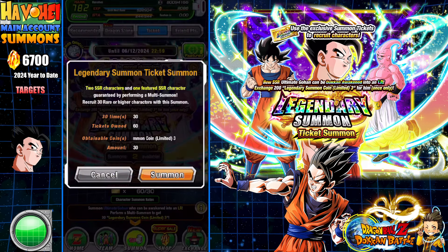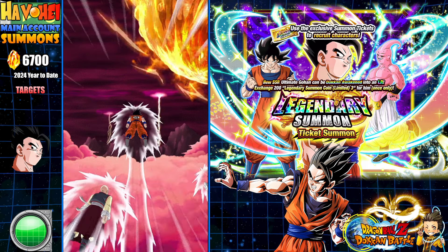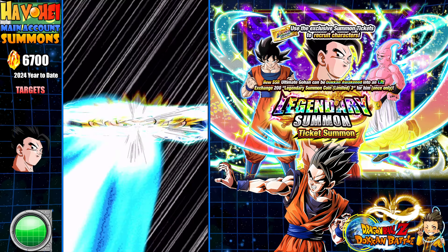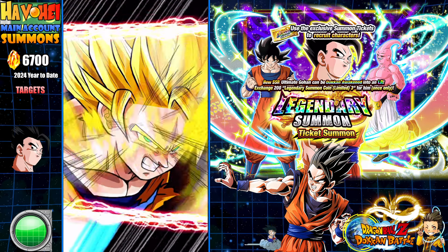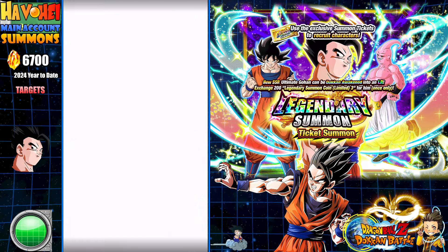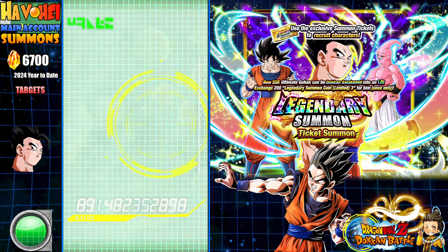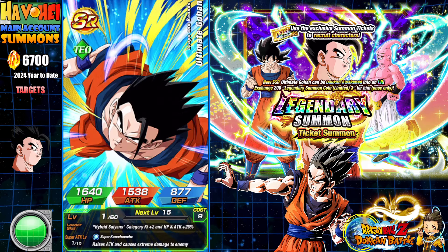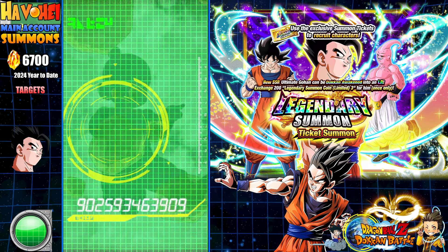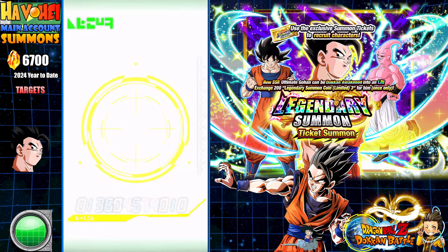Let's see if we only need to summon on this banner. It is one guaranteed featured unit on these summons — you're guaranteed three SSRs, one guaranteed featured. So there is some level of benefit because the amount you're spending is the same cost as about 100 Dragonstones, but you're getting in a sense three multis out of it and a guaranteed featured.